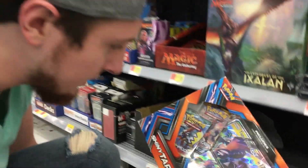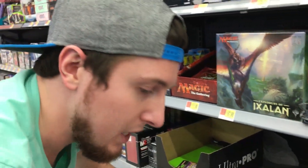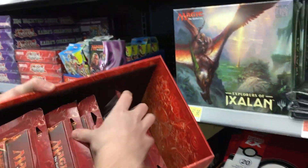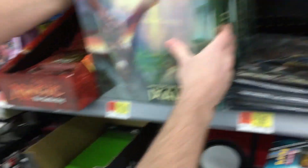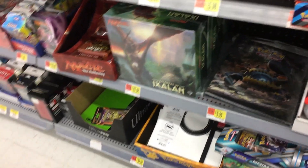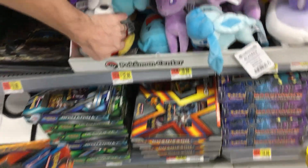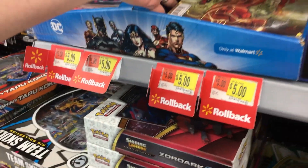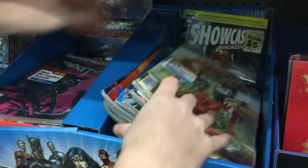There is a Tapu Koko GX, a shiny Tapu Koko GX. You know what? It's a fun time of the year. We have fun — this is one of our favorite series we do on the channel. I think we go ahead and get this shiny Tapu Koko GX box and have ourselves a nice Pokemon card haul today here at Walmart. Let's also check in the plushies and between the comic books — we've found stuff there before. But I'm not seeing anything today, unfortunately.